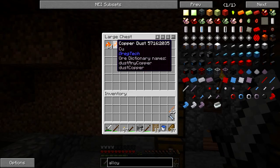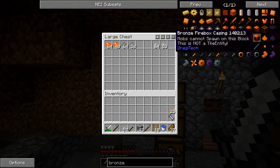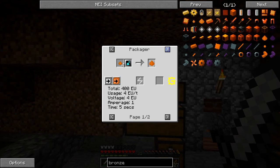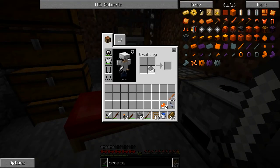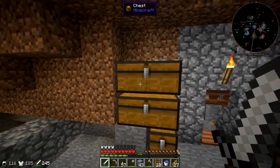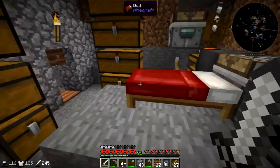We're also going to want some bronze. The best way to make it is from GregTech bronze dust. You just make it with the dust like you'd expect and that gives you three ingots — not as good as the Forestry recipe, which I've tried and doesn't work, but better than the GregTech recipe with ingots.